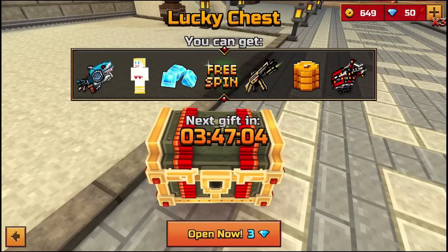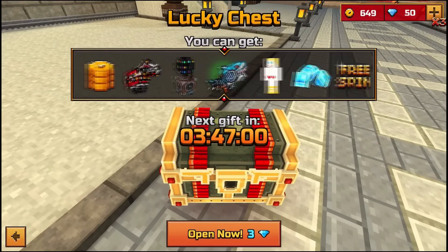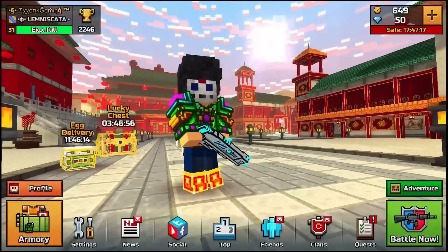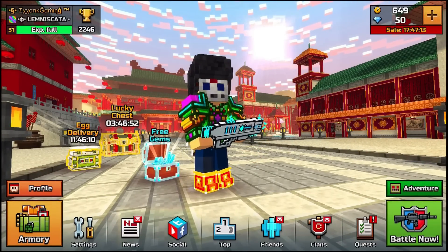If you look at this little spinner, it looks like it would be a pretty easy win. Look at how many things we can possibly win — we can win the Spark Shark, the Power Claw, and the Golden Friends. I have all three of those weapons on my Android accounts, but I've never actually gotten them on my iPhone.